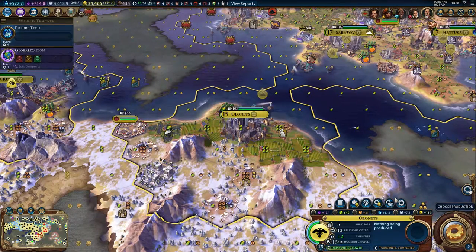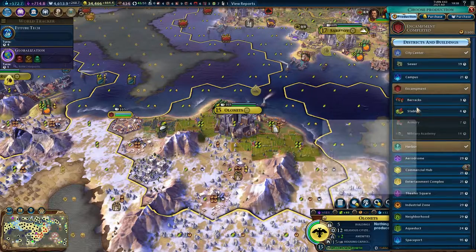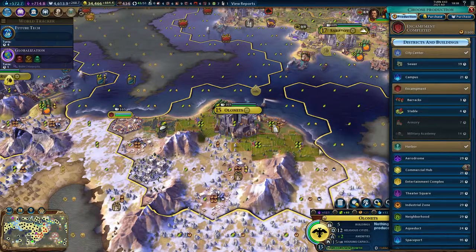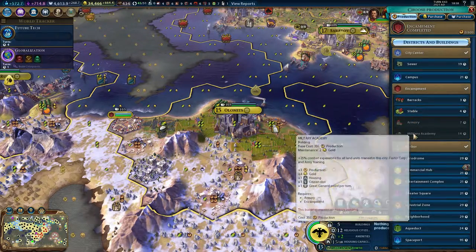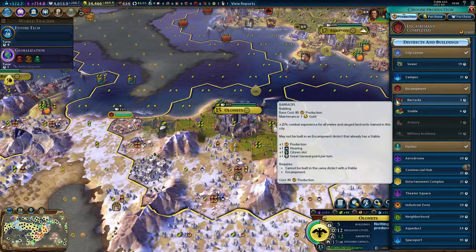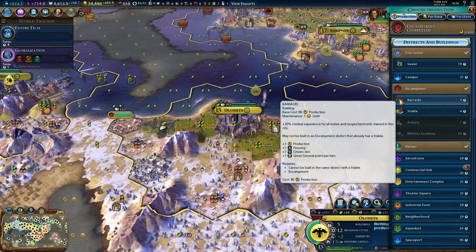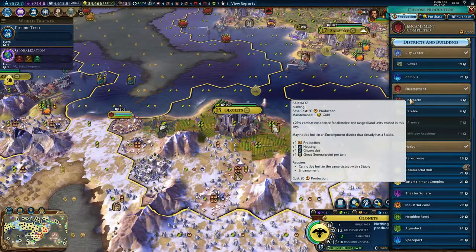When we look at what you can build here, you can actually build a barracks, a stable, armory, and military academy. That's all you can build in this district. It will give you production — and it's not only for military units, it'll also give production to everything you build. But for military units, you get experience. If you have the barracks, you will get experience for all range and melee units.